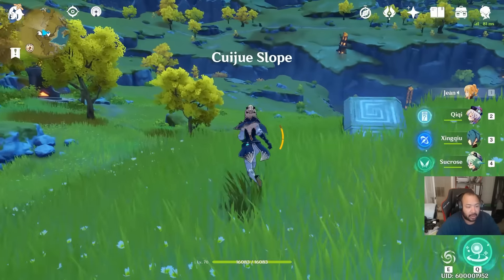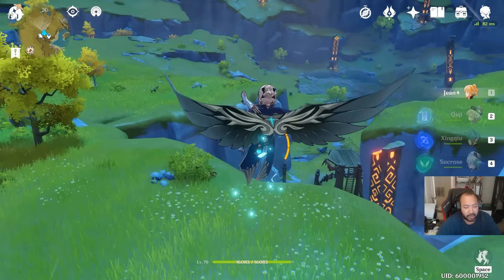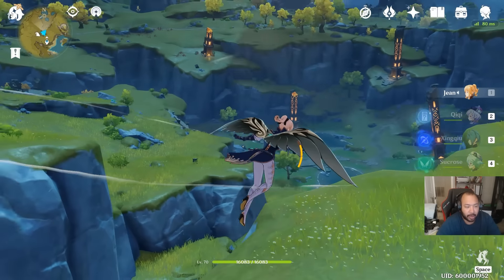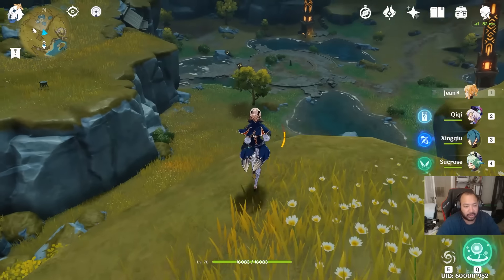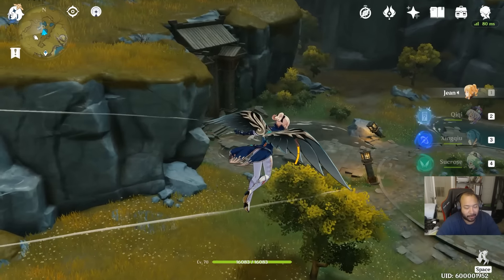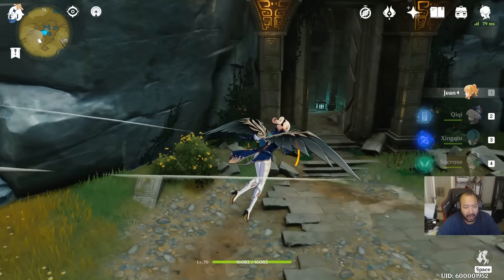Now let's talk about how to get yourselves a five-star artifact. When you guys are here in Cuijue Slope — we're just going to call it that — you'll notice that these pillars won't be lit up for you. These pillars require Stones of Remembrance to activate, and after you activate all nine of them, you run down, jump down to the pillar, it unlocks a door. You go down there, fight a very interesting boss fight, and you can literally get yourself a five-star artifact.